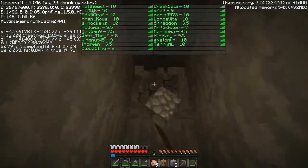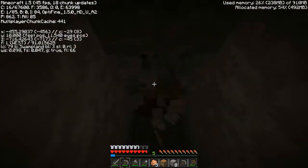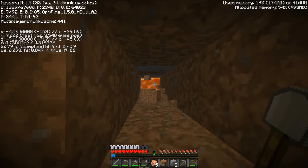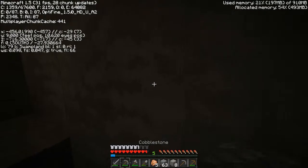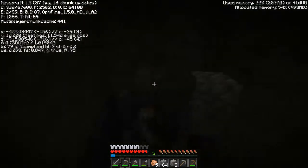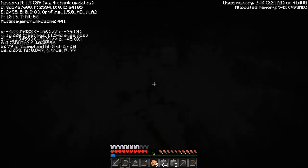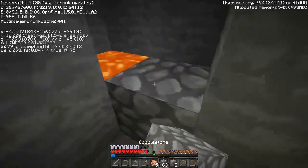Wait, shit — are you at a diamond layer? Yeah. I'm at Y10 now. You'll probably be able to see me soon. I hear lava. Yeah, there's lava here but no resources pretty much. I just hit bedrock. I found a source of lava — a lava lake, the kind that spawns at diamond layer. That's the one I found as well. There's some iron here.